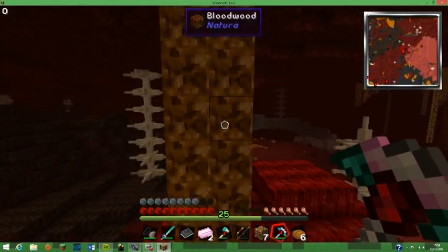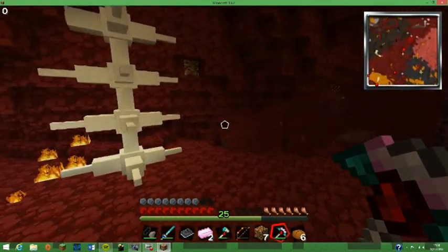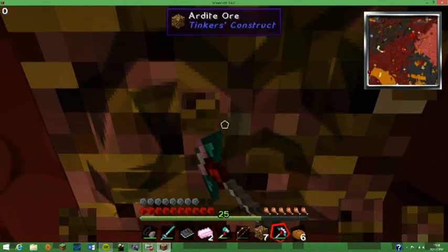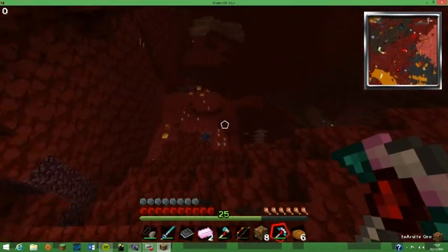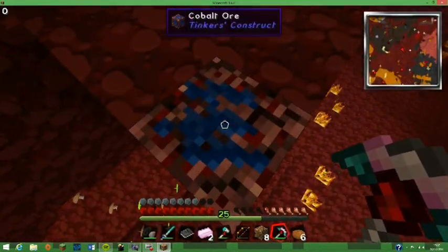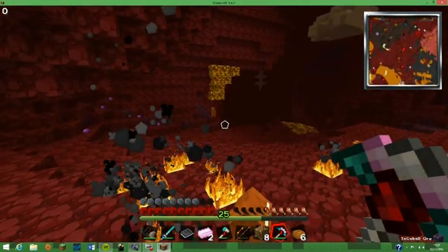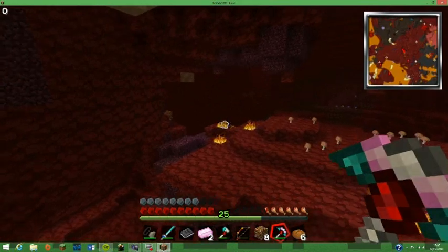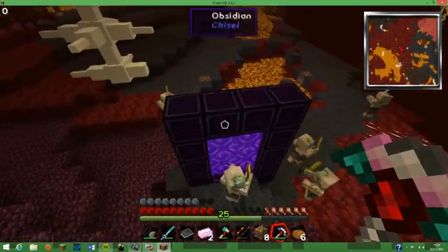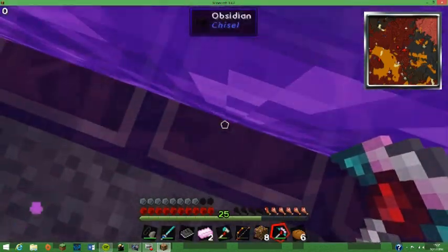Past the useless spines — Bloodwood. Get some more Ardite. Okay, so it'll be four ingots, because it's like two for two. There's one down here, and another Cobalt. There's a waypoint round here — that's the Nether portal one. On this side it's all fancy obsidian, but I'm going to jump on through.